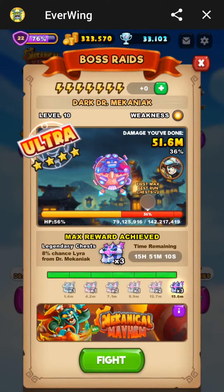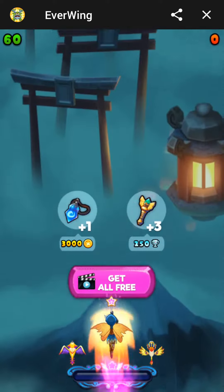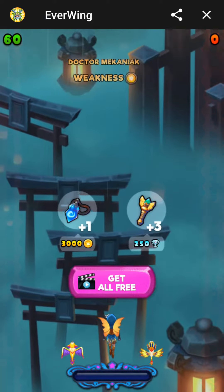So this is Dr. Mechaniac. You can get Lyra from him, but only if you see her in the corner there. Sometimes you can find him at a lower level — I'm at level 10 right now — but those lower levels won't actually give you Lyra in the chests.